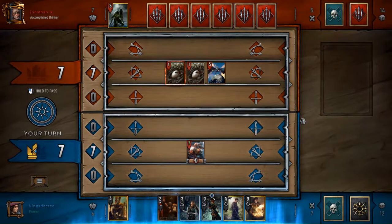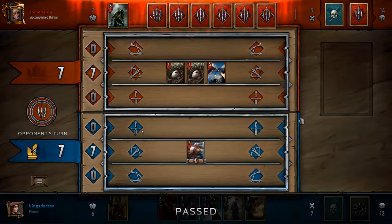This is a perfect opportunity for me to pass, because he has to play at least one more card. I still have my mage, so I can just clear the weather next time. Also, if I play a card and then he plays a card and goes over, he doesn't have to play a card after that, and I'd lose the card advantage I'm trying to get. By passing here while we're on the same card advantage, he's forced to play at least one more card. I could have done a dry pass, but against this matchup I don't necessarily want to do that.